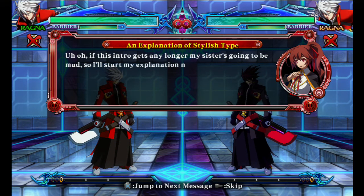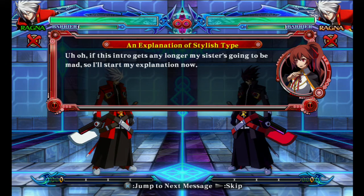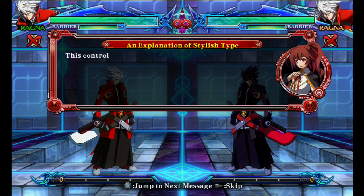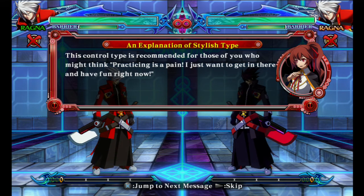If this intro gets any longer, my sister's going to be mad, so I'll start my explanation now. Stylish Type is for players who have never played fighting games before, and for when you want to start learning how to play a character you've never used. This control type is recommended for those of you who might think practicing is a pain — you just want to get in there and have fun right now.